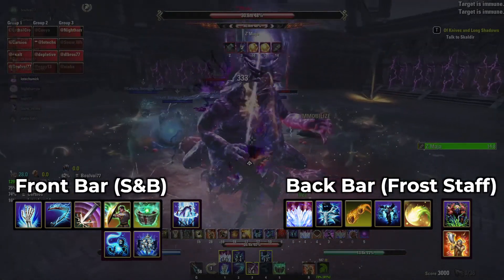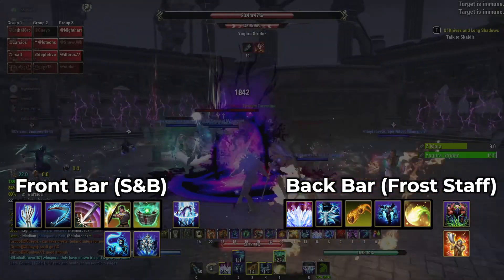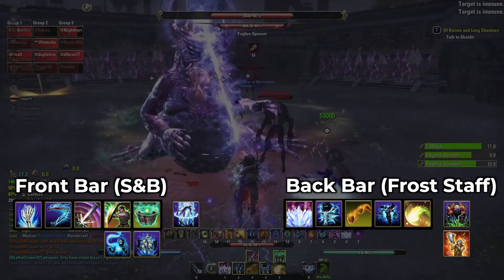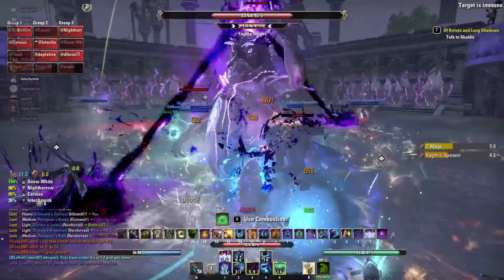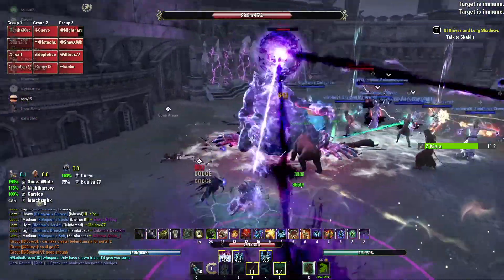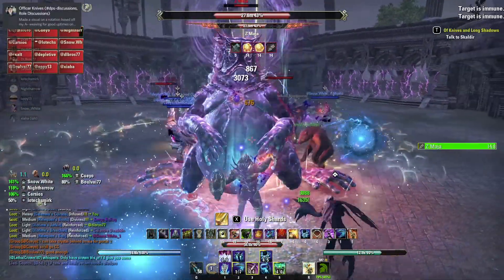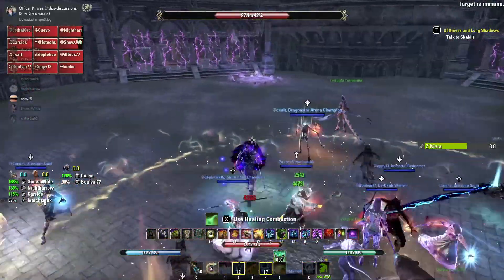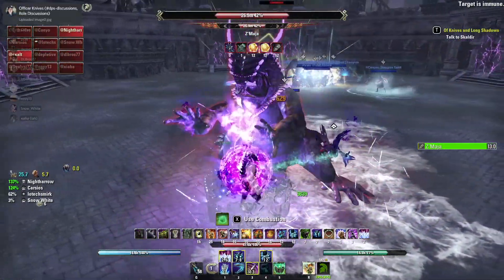I use Fisheye Rye — you can see that fully buffed I have almost 42k health. I almost would like to see that lower, but the main thing is that you don't have 45 or 50k health. Other tanks have told me they use Sugar Skulls for literally everything, with the caveat that in execute you can actually swap out your food to lower your health. Other options are Mud Balls, which will give you max mag and stam. But I just use Fisheye Rye and it works okay for me.